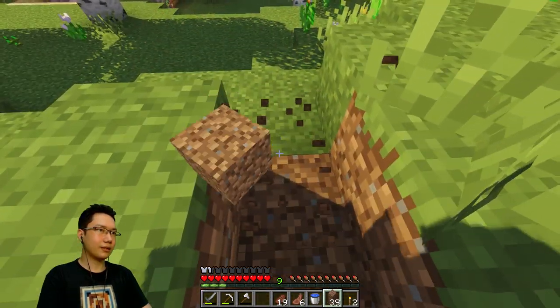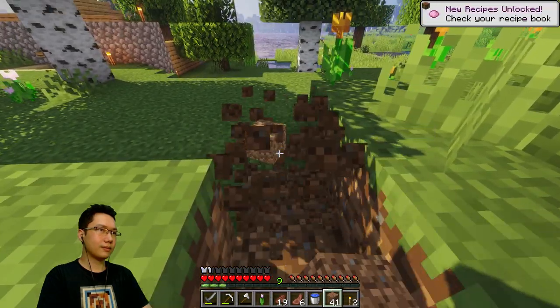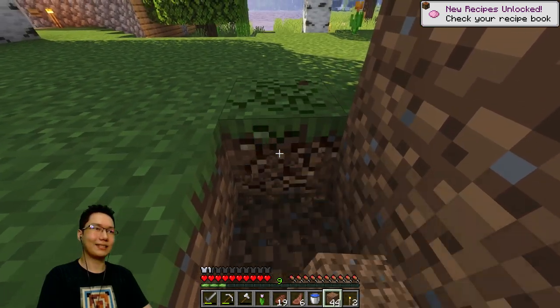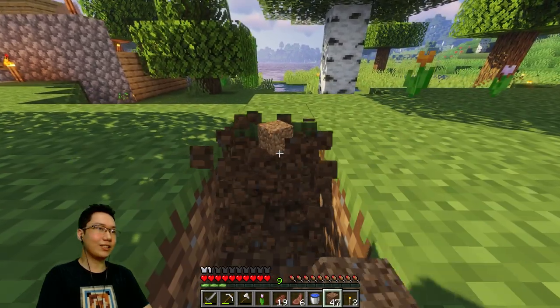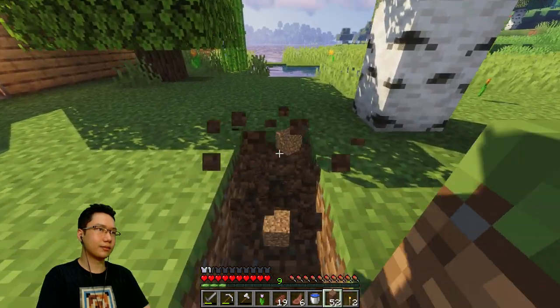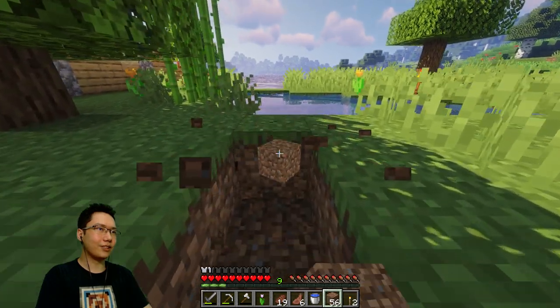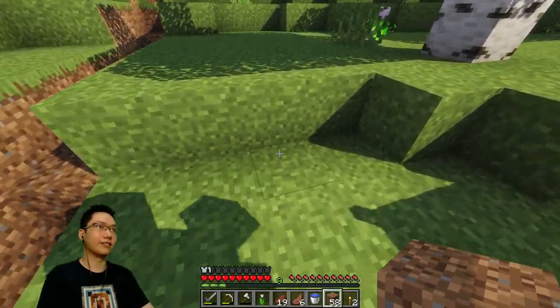The water should flow here. Someone asked which shader I'm using — it's Sildur's, but I tweaked the settings; it's not the default settings. This is going to be — I probably only have to do like one row to start.